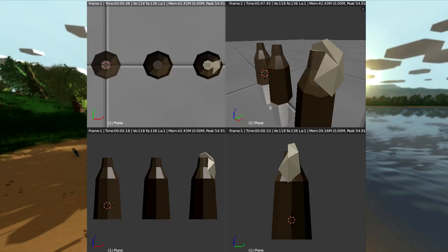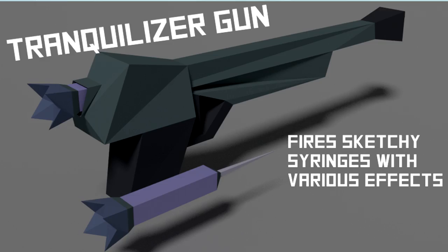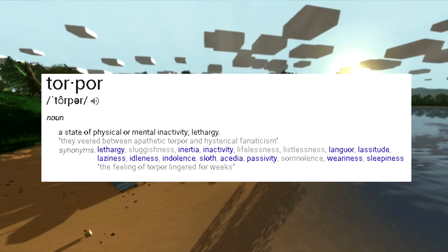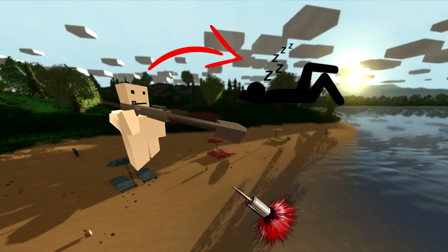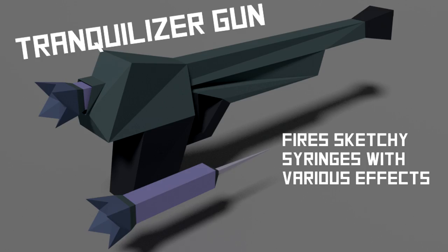Two other concepts from Zafaro: a blowgun and a tranquilizer gun. This brings up torpor, like in ARK: Survival Evolved, where you can shoot a tranquilizer at a player or animal and knock them out. The blowgun fires poisonous darts stealthily and could be craftable, while the tranquilizer gun requires finding the gun and syringes — maybe two shots to knock a player out.